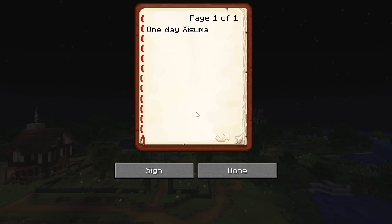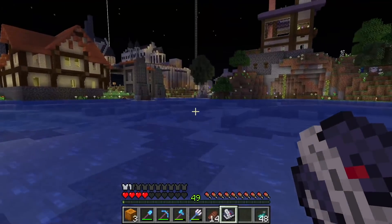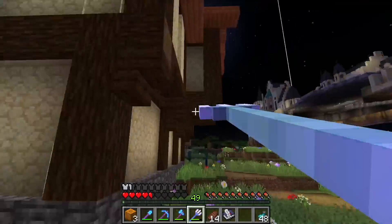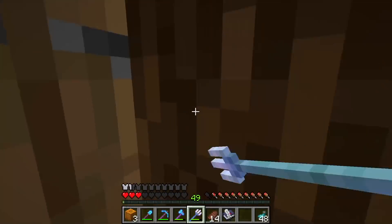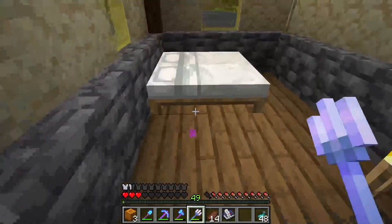One day, Isuma and the Mandalorian were hanging out at the... new problem. We have a different problem now. This is the Drawn and Cordier. This is where they were going to be hanging out.